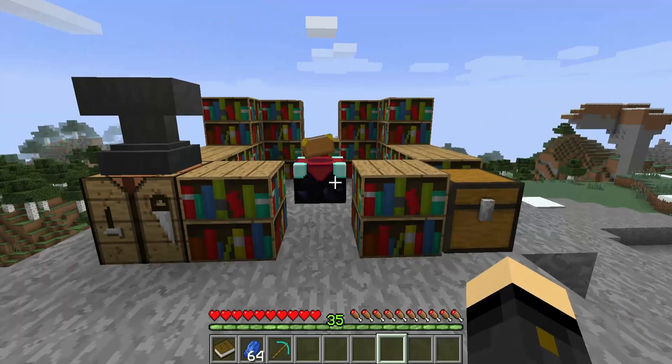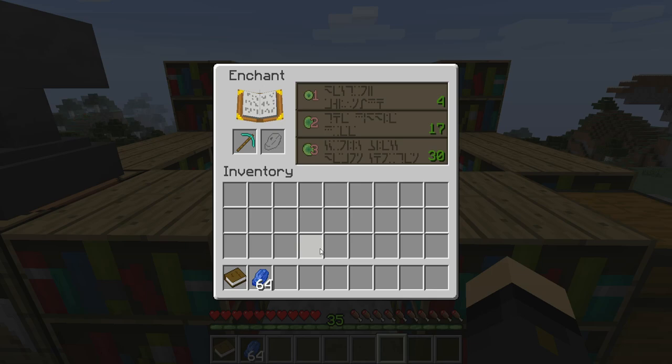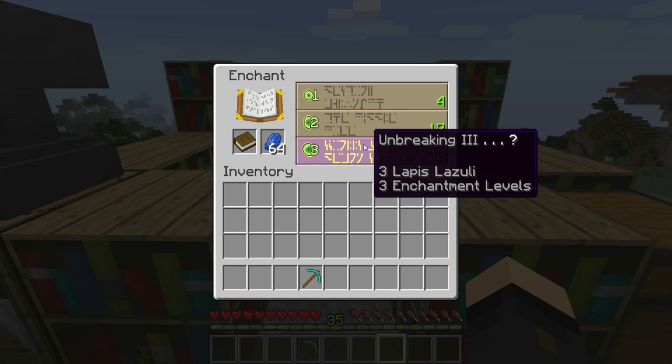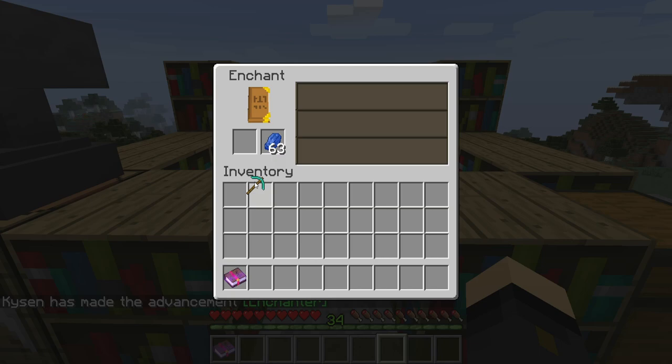One thing I didn't mention in the ingredients list is you will of course need lapis to complete enchantments. Let's say I put in my pickaxe — level 30 gives efficiency 4, but I don't really want that. This is where extra books are useful: put the book in first and you might get something like unbreaking 3, which you can then apply to your pickaxe using the anvil. You could also take a sharpness 1 here and combine it later to make sharpness 2 and so on.